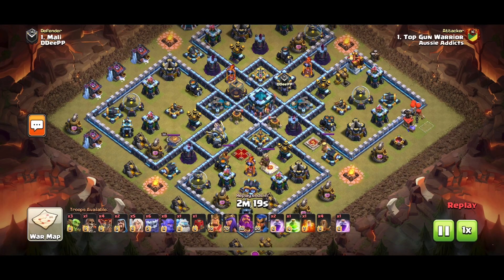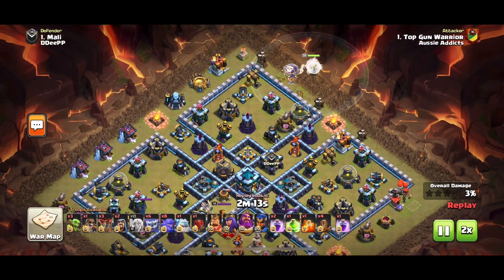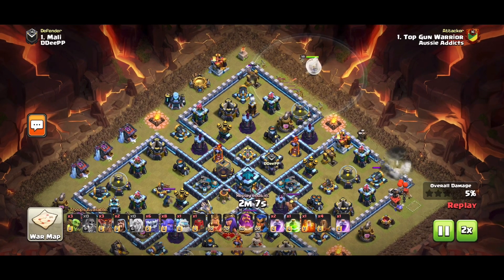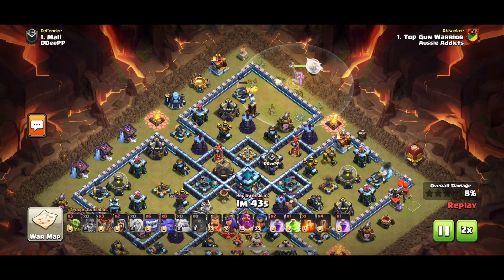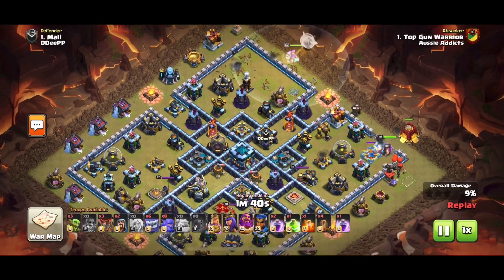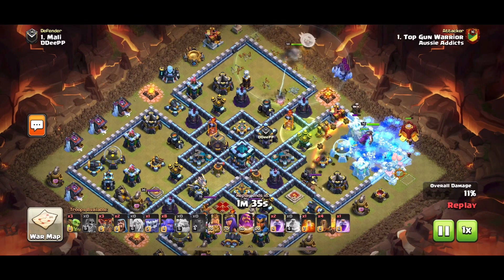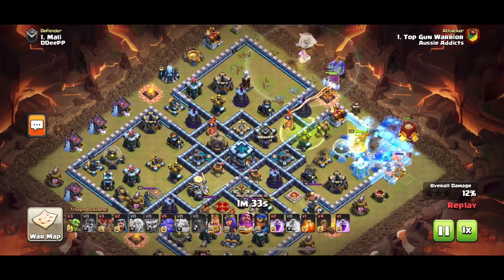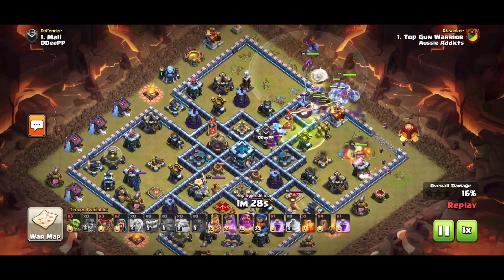Top Gun Warrior comes in with a Yeti smash — five healers and an ice golem. He puts the warden up at around the one o'clock position to create a funnel, uses super wall breakers to open the eastern side compartment, and sends something else to create the funnel there. His idea is to send his main army in the middle directly towards the town hall. He puts the ice golem and the king with the siege barracks behind — the warden creating one side of the funnel, the king creating the other.